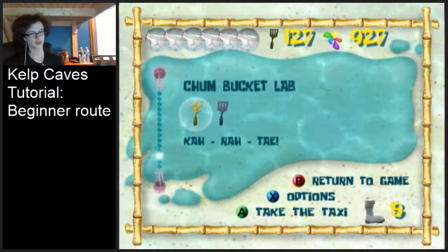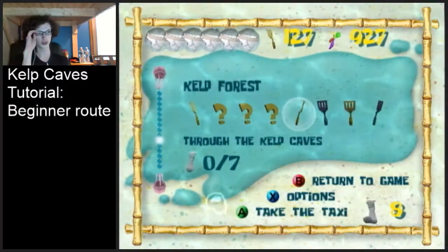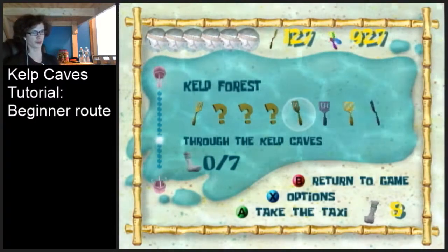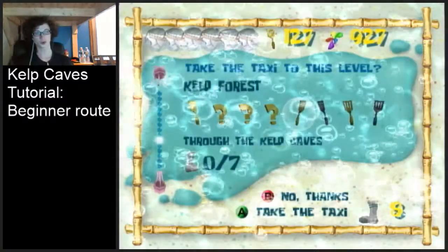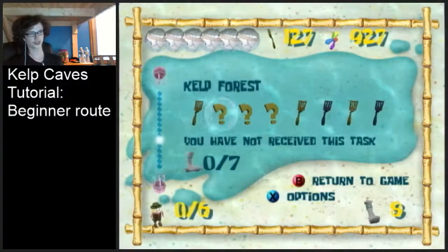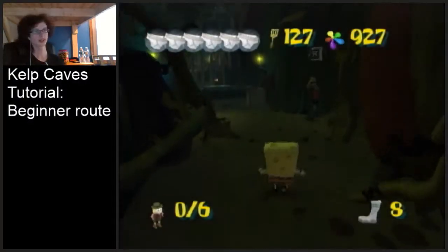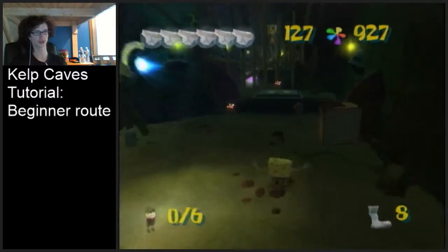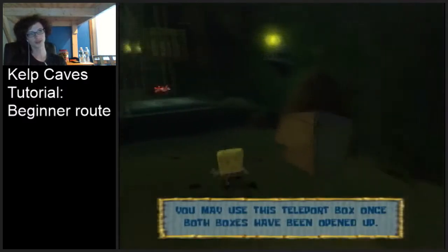Hey, what's up guys, my name is Curtis and here I have a tutorial for those of you who are beginners to 100% or just beginners to the game who are looking into running 100%. This is going to be a tutorial for Kelp Caves. Once you get the spatula here, just like in normal any percent you would warp to the spatula, you're going to spawn over by Bubble Buddy and we're going to go ahead and get all the crystals and the camper and the sock that are in here.